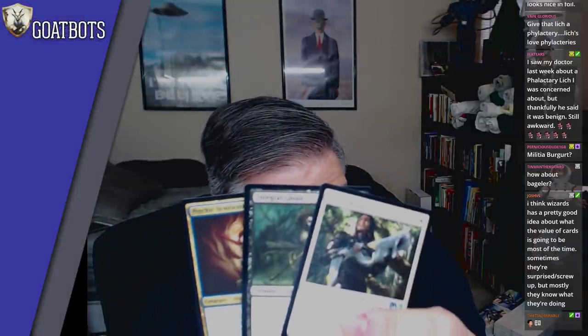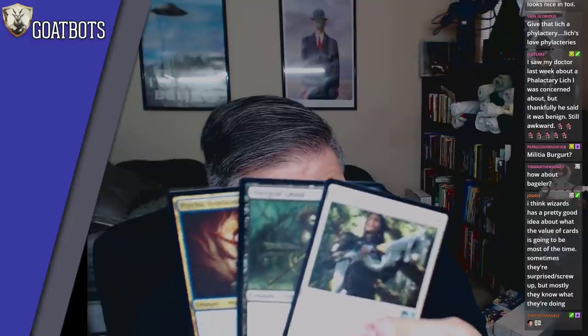I think Wizards has a pretty good idea about the value of cards going in most times. Maybe. Psychic Symbiont, Diarref Ghoul, and a Novice Knight. Followed by Sarkhan — probably one of the Planeswalkers I'm more excited about. Let's go with that.